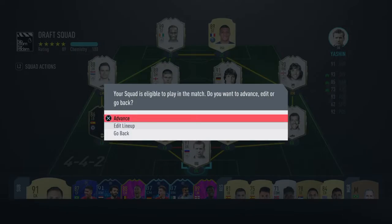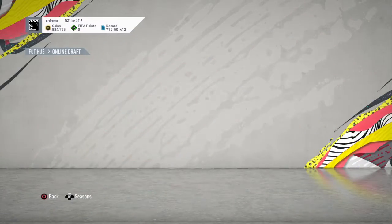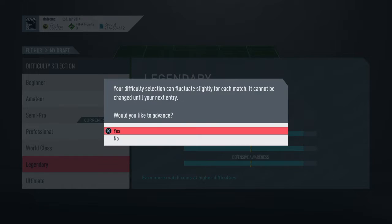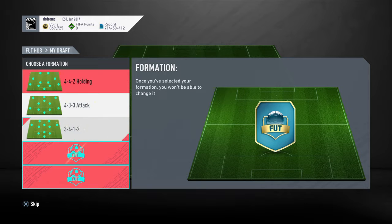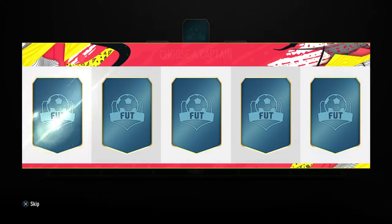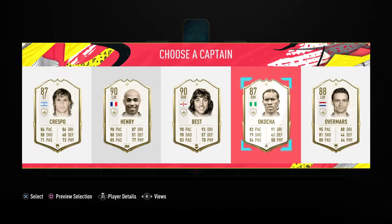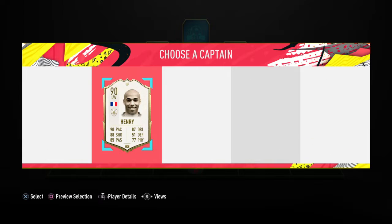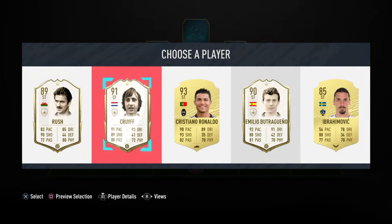Wait - didn't I go offline? Let's go back - we're going to go offline and create one as well to see if we can't get more than what we got. Legendary difficulty of course. The formations: 4-2-2 holding, 4-3-3 attack, 4-2-3-1 - beautiful! Why didn't we get this on the online draft? Chris Paul, Thierry Henry - did we take Thierry Henry last one? No, let's take Thierry Henry for the bench.